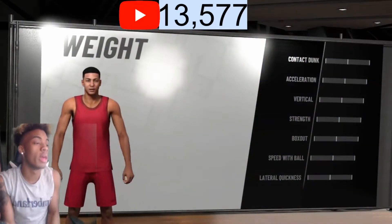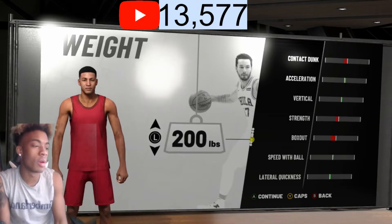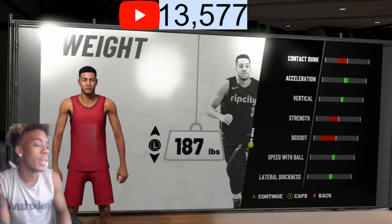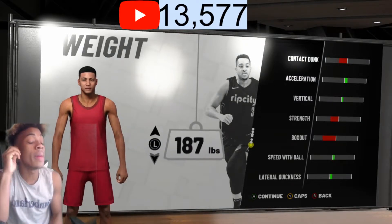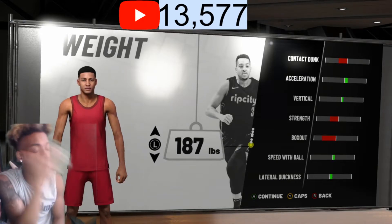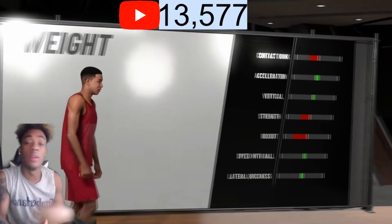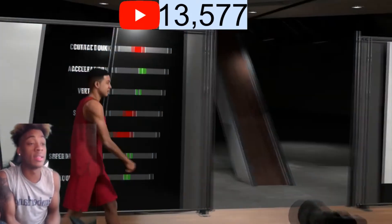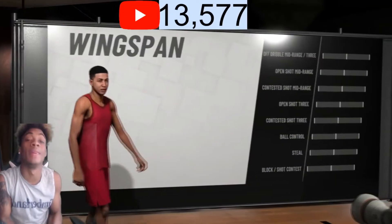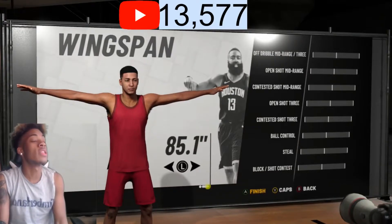As far as the weight, do not make your dude over 200 pounds, not even 190. Make your dude between 180 and 190 — that's the weight limit. I made my dude 187, which gives a little bit more speed with the ball and a little bit more quickness. If you don't agree with 187, make your dude between 180 and 190. Don't go over 190 or you're gonna be too slow.